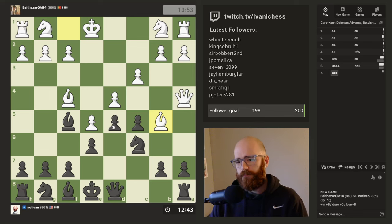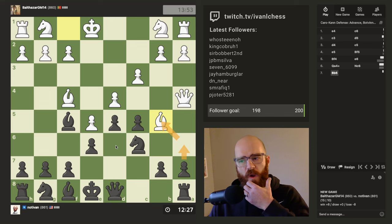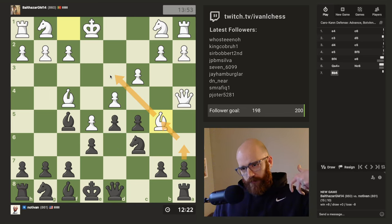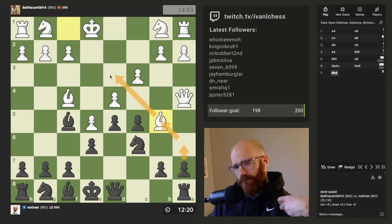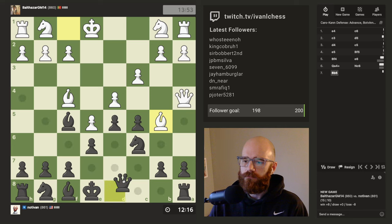He did exactly that, so I think we have to play queen c7 here. We basically have to play c7 and then we can probably just kick his bishop. I think that's going to be the play — his bishop's probably going to have to fall back to like d3 or e2. I think c7's the play.